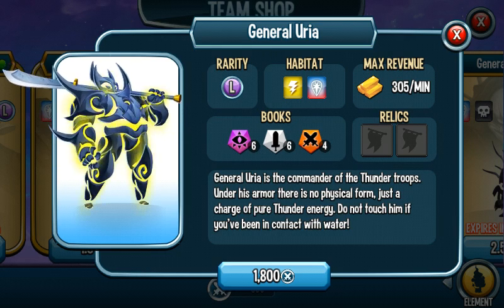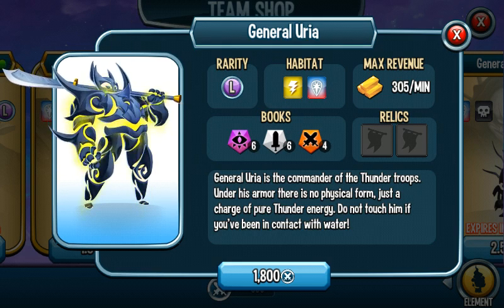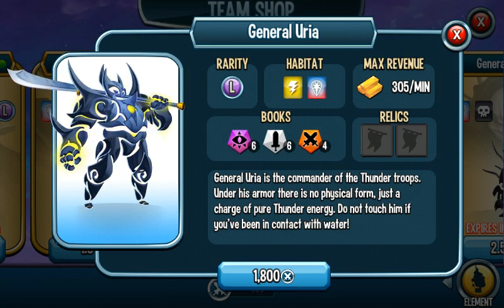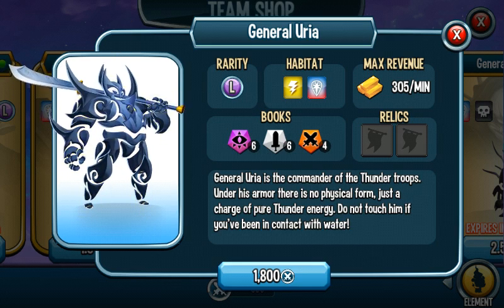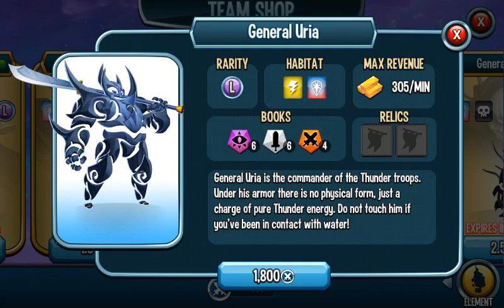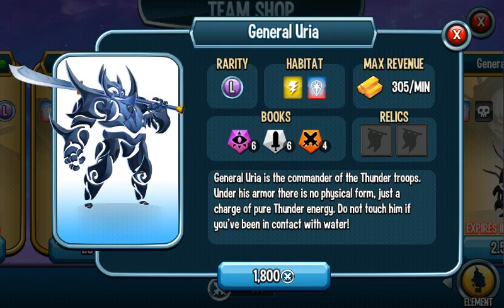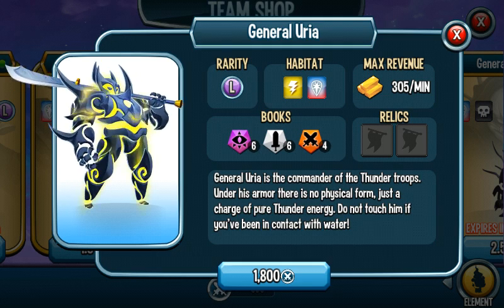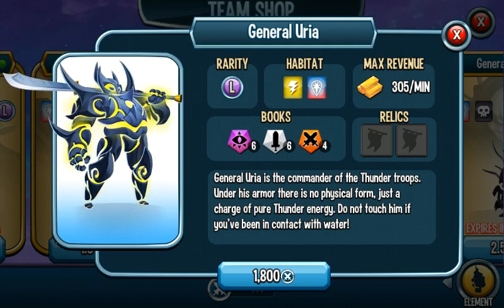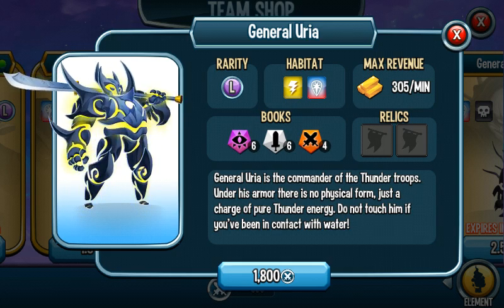General Yuria is a pretty decent attacker. When she first came out a lot of people purchased her — she looks very cool. Her skills include a multi-thunder damage move, blinding for one target, a desi effect for one target, and Charge Boom which is a really heavy attack. She's pretty good but not the best. You can purchase her if you want to.